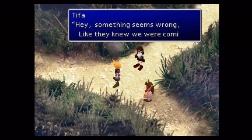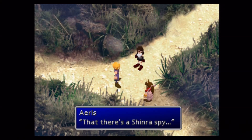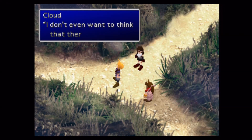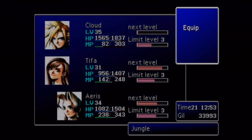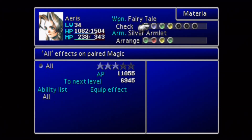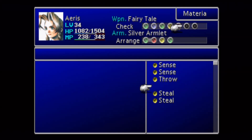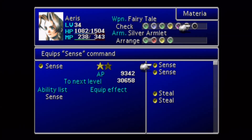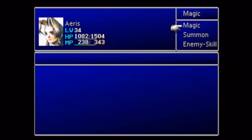We got a Fairytale and an X-Potion — a new weapon for Aeris. The game dialogue mentions something about a Shinra spy — 'Something seems wrong, like they knew we were coming. That means there is a Shinra spy.' Anyway, let's equip this Fairytale. It's got seven materia slots, and I actually really like this weapon for that exact reason. I like to try to raise up as much materia as I can.